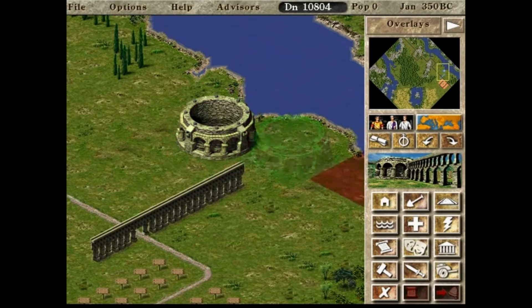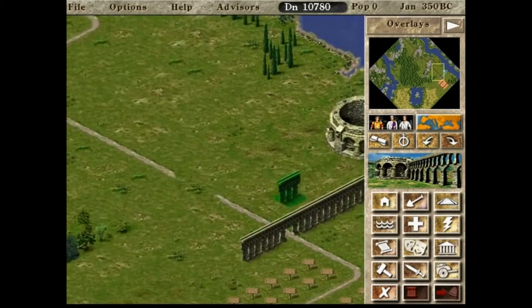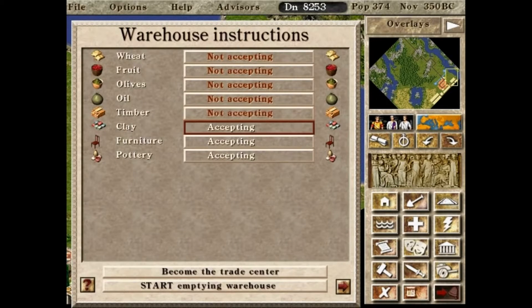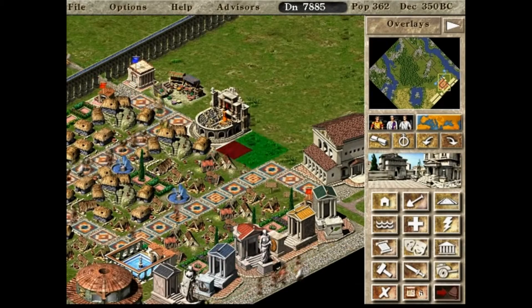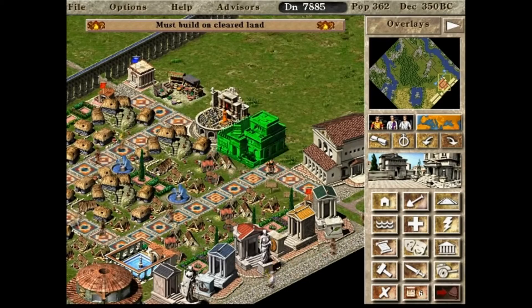In this game you would build up a city for the Roman Empire, in which you would have to meet certain trade and military objectives. You would build a house, it would have needs, you would fulfill the needs, and the house evolves into a more advanced type with its own set of needs.